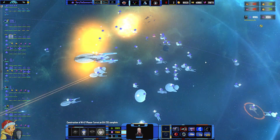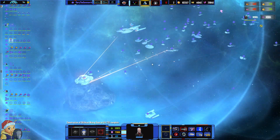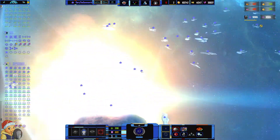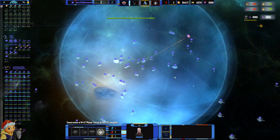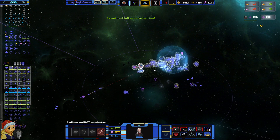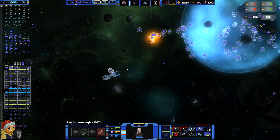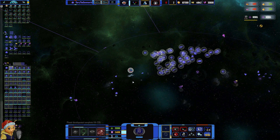Somewhere in here is the Defiant and the Voyager. Here's the Defiant — it is a Defiant class. It's not the Defiant, but it looks like one. Your brother has played a game like this with the Defiant class — it's probably a Defiant. I don't know where the stupid Dominion ships are.